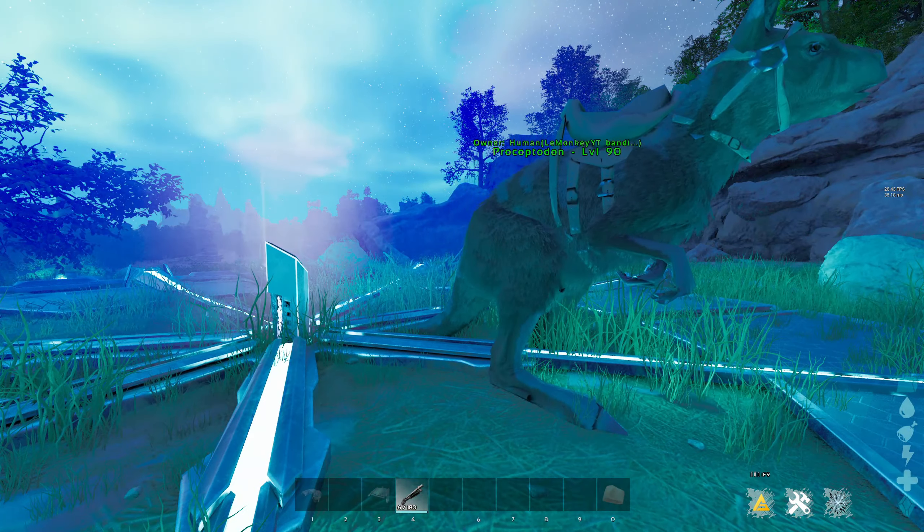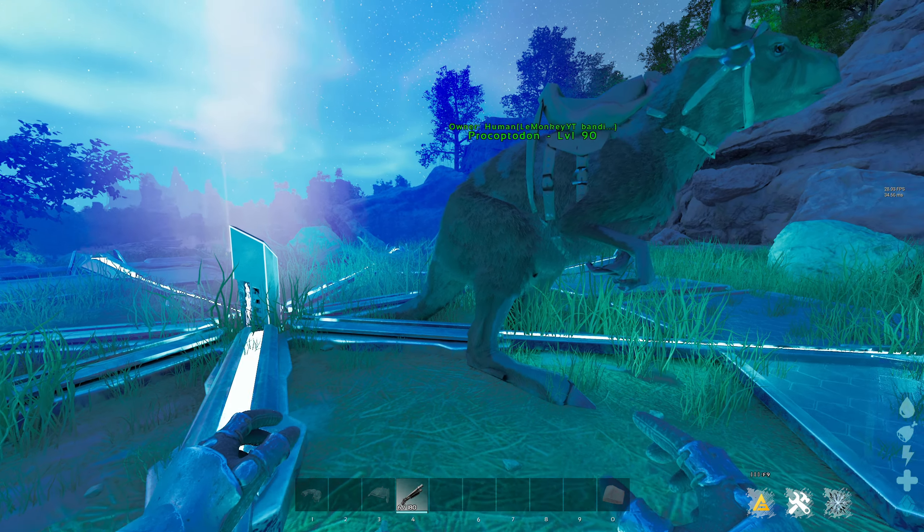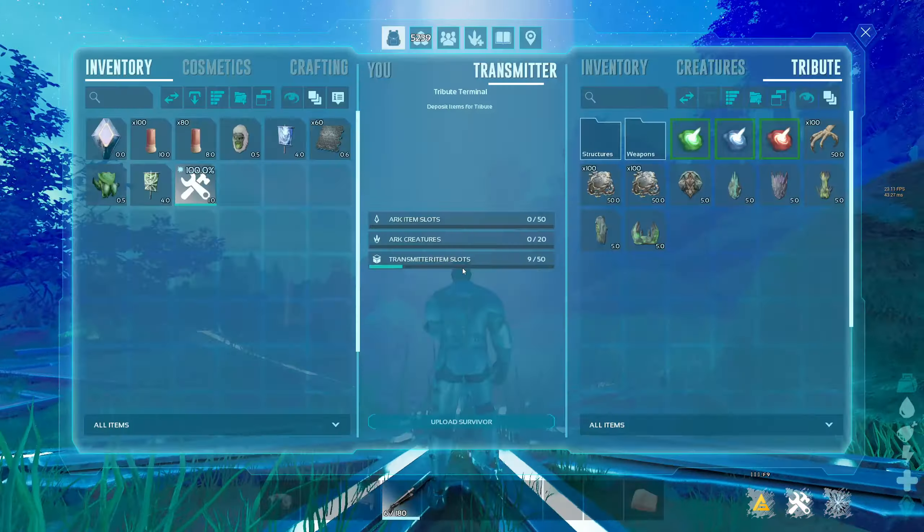Good morning guys. In this video I'm going to show you how you can do the new Center Alpha on Arc Sandland. The only thing you need for that is one Pro Cop and one Pump Gun, just like the old version.